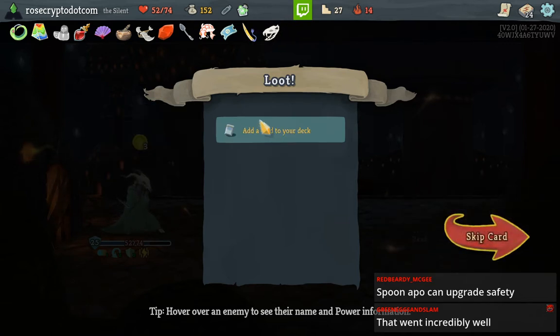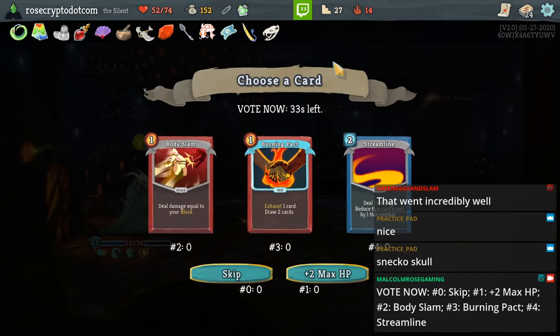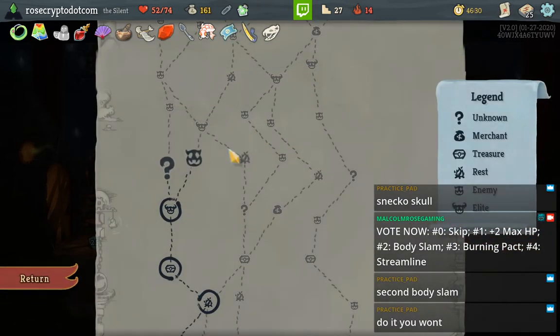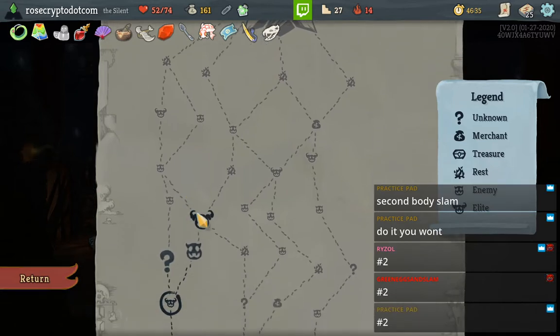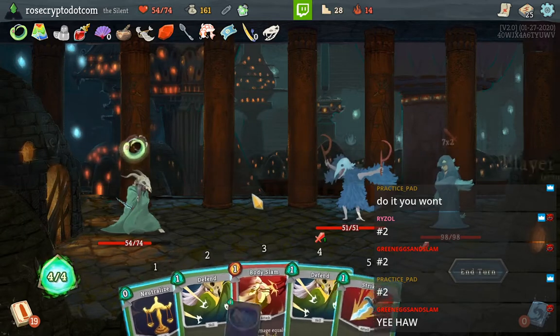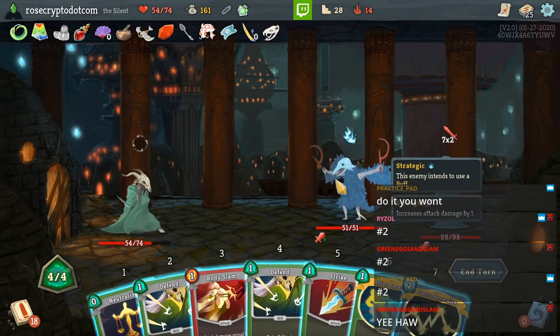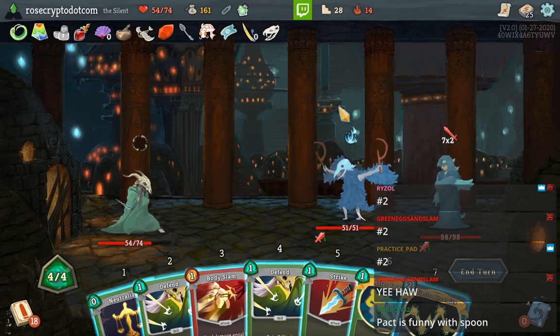I can upgrade my Safeties. Sneco Skull is funny because we have no way to apply poison and we don't even care. Do I take a second Body Slam? I think I do. Or we could take Pact — but I don't think I care about Pact when there's another Body Slam. We can Double Body Slam, brothers! Pact is funny with Spoon, that's true.